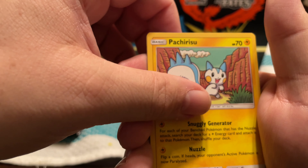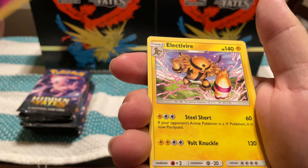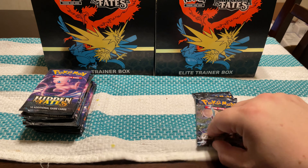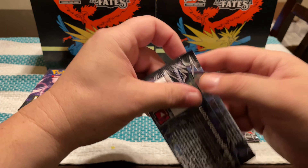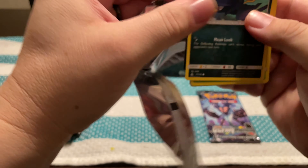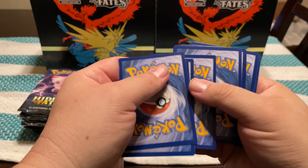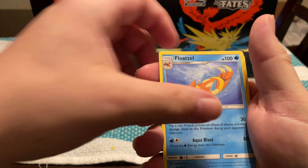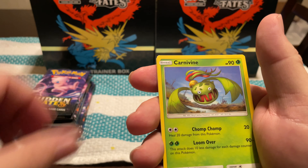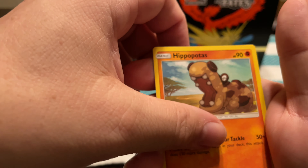Let's do another Evolutions pack. Koffing, Misty's Determination — a lot different than the other one. Revive, Magikarp, Weedle, Electabuzz, Drowzee, Staryu, Reverse Onix, and then a Venusaur EX. That's a nice one — I don't have that one yet, so I like it.